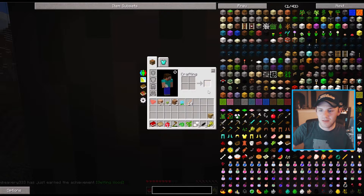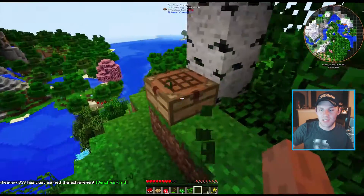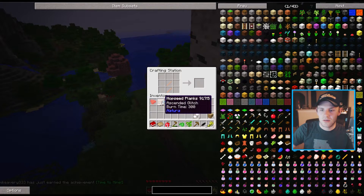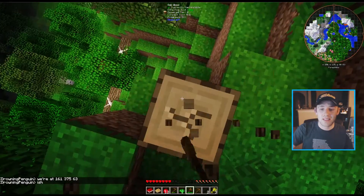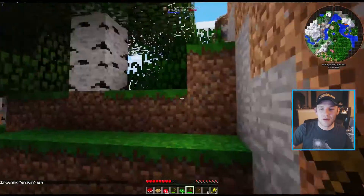We got the getting wood achievement. Let's go ahead and make a crafting table — we'll make it a cool little slab one because it's the beginning of the game. I'm going to put it right there. Let's build ourselves a pickaxe — we're gonna need to get some cobblestone as soon as we can, and also an axe to cut down some trees. I would go right for the pickaxe. I'm gonna go grab that piece of wood — it's worth it. Now we gotta make our way back up.